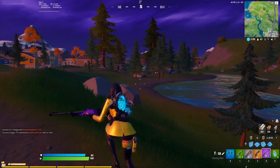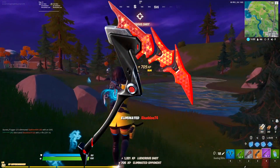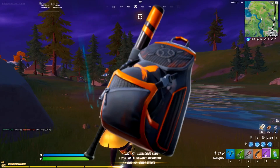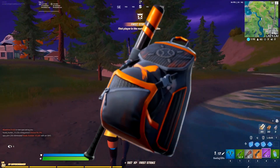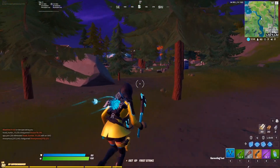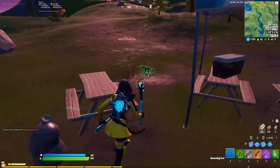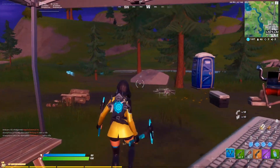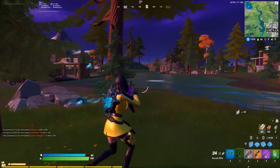At number 5 we have the Plasmatic Edge pickaxe with the Strike Zone back bling. The Plasmatic Edge is just an awesome pickaxe with a great sound. The Strike Zone back bling is a cool back bling — I love the orange accents, especially on the baseball bat design. That's why I really like this combo.